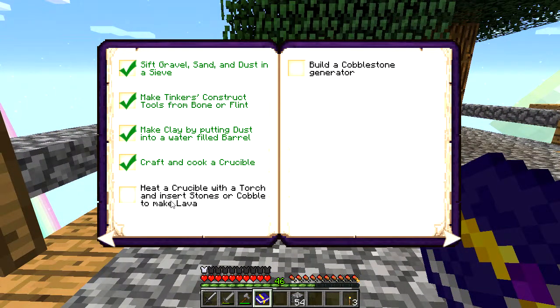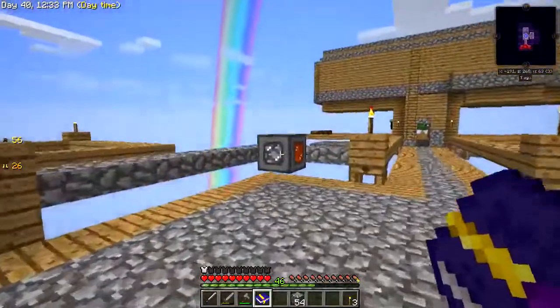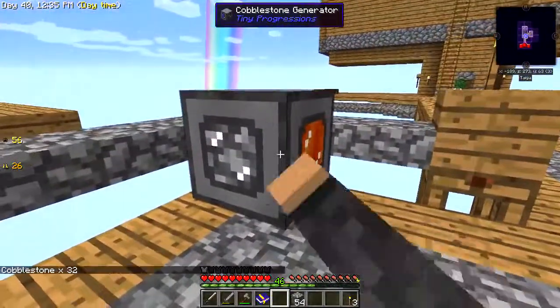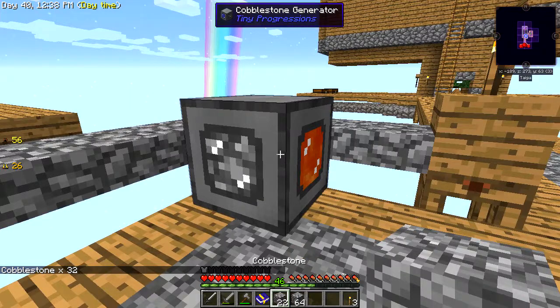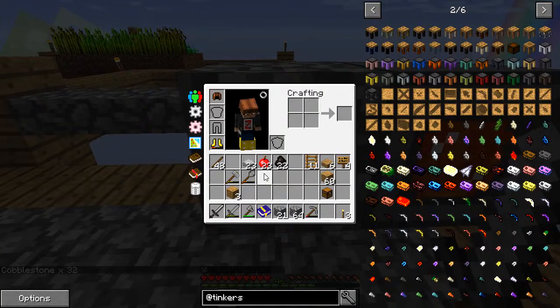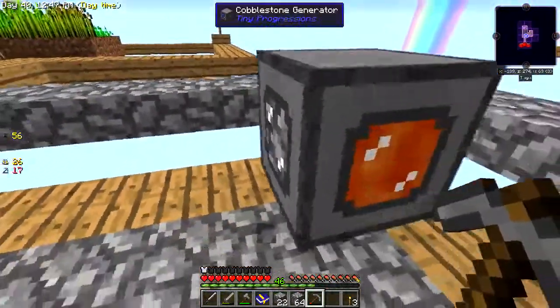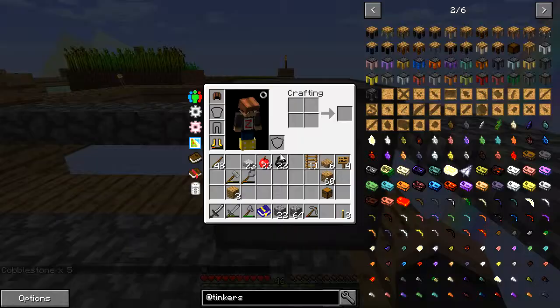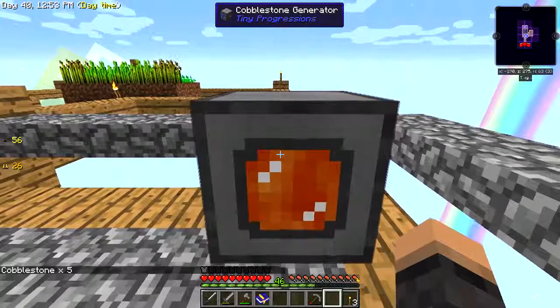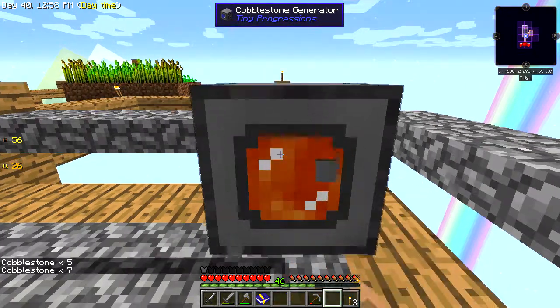Heat a crucible with a torch, insert cobblestones to make lava - we have done that because we used that lava just to make this cobble generator right here, which I think can only hold 32 in there. Looking at that - 32 pops up quite quickly. That's doing quite well, getting quite a lot of cobblestone out of that.